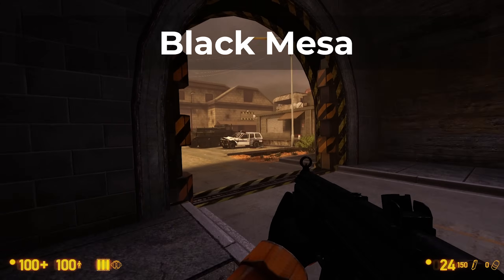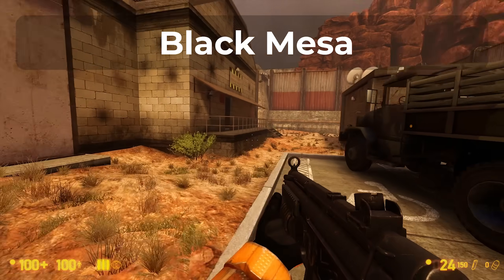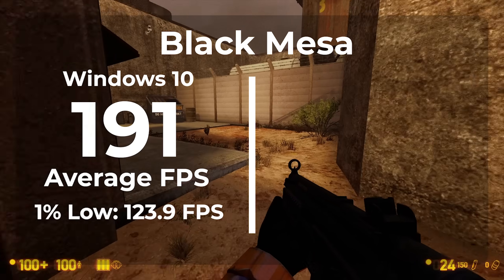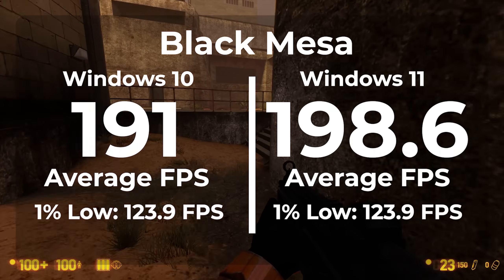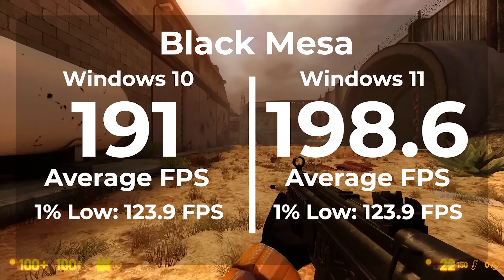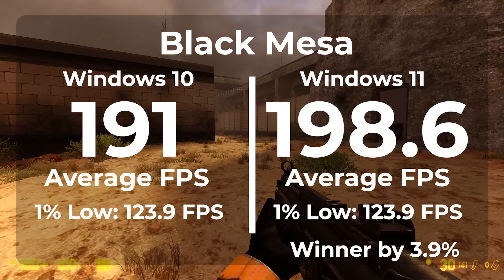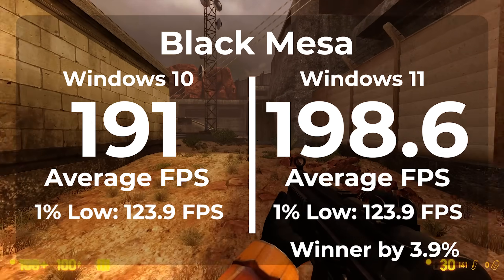The first game is Black Mesa, a remake of Half-Life 1 using the Half-Life 2 engine. With Windows 10 we got an average FPS of 191 and a 1% low of 123.9. Switching to Windows 11 we got an average FPS of 198.6 with the same 1% low of 123.9. Windows 11 clearly won with a 3.9% better FPS, though edging right under 200 FPS in both makes it an unnoticeable benefit.